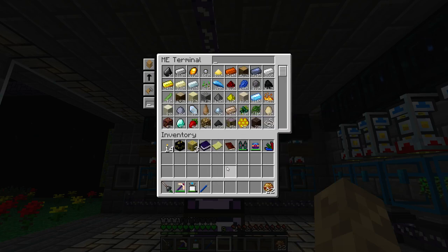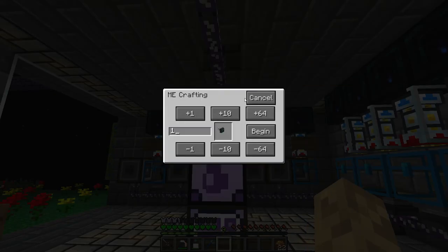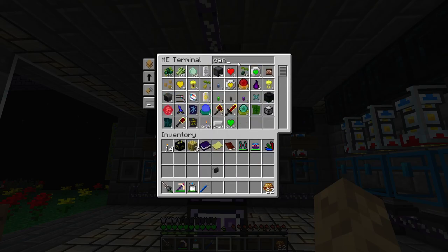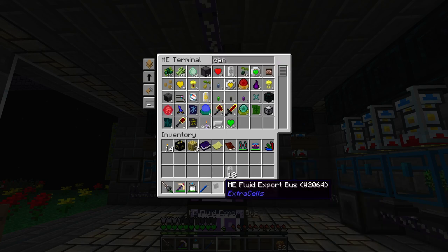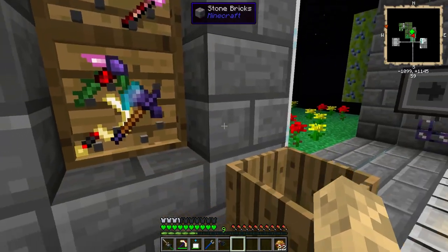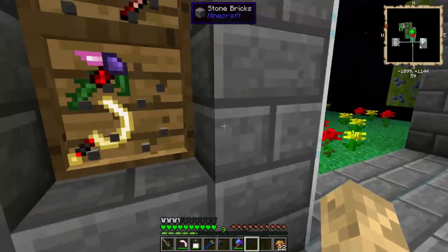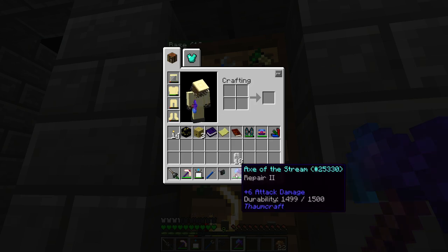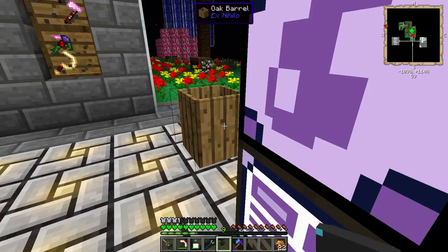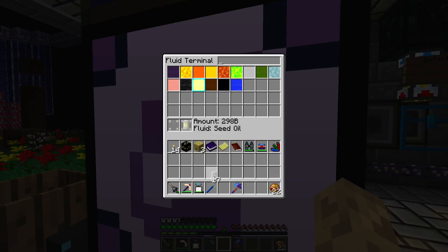All right, next up we need an export bus - fluid export. We still need that can of seed oil. I would like to hatch it here, put it right about there for now. Does this can repair on it? It does. We'll give it a minute. Give me seed oil please, one can worth. This thing - I want to export seed oil at the speed of light.